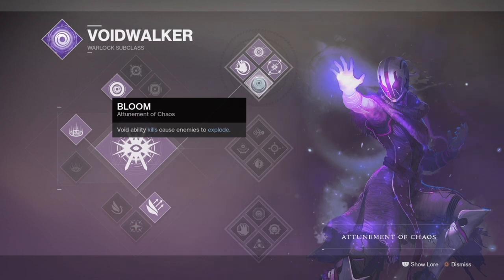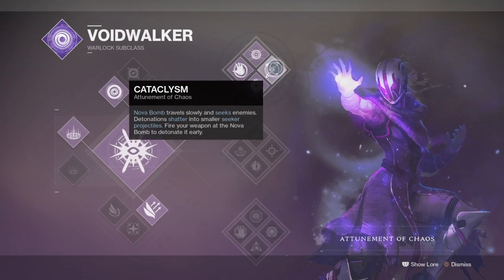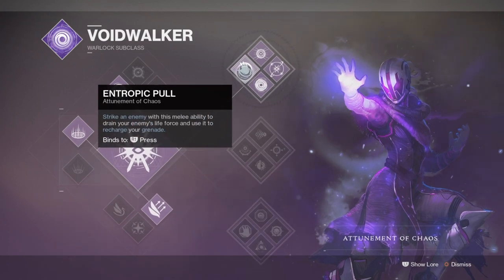Using the Devour perk from Attunement of Hunger would allow constant rotation of grenade energy and more while on the go, which pairs well with the Energy Converter mod for having Charge with Light and grenades up and ready. Combined with the Oppressive Darkness mod, we can keep the Energy Converter and Charge with Light stacked as long as we are above the 50% threshold and our super is at max.